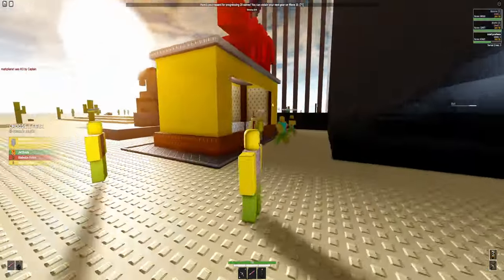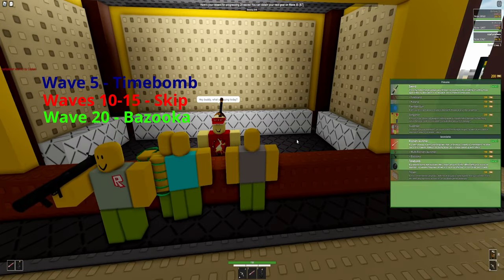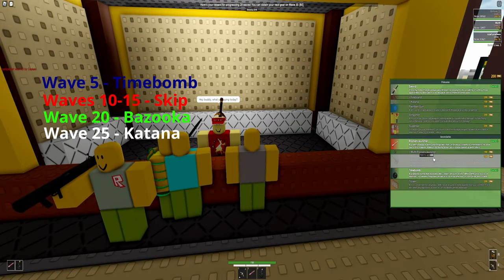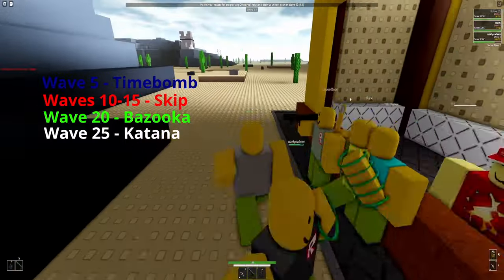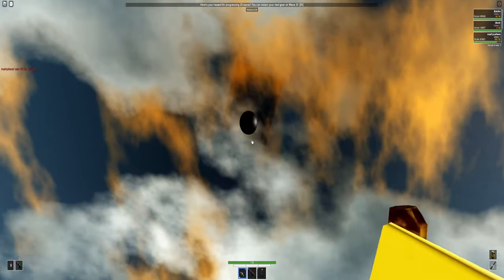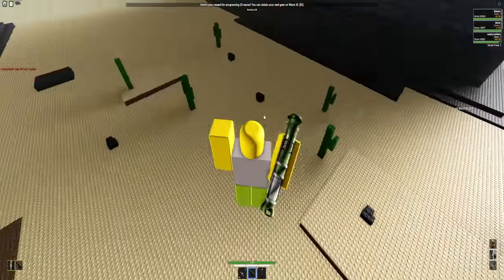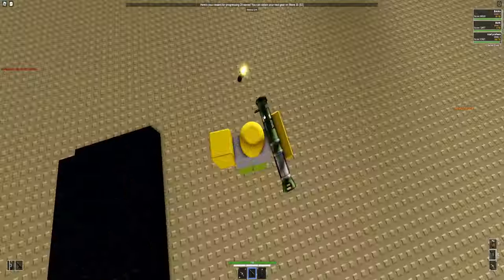My full progression for this loadout is to first buy the time bomb at wave 5, and then buy the bazooka at wave 20. Wave 25 gives you another 100 ticks to then buy the katana. The bazooka is extremely strong because you're only limited by the time bomb's cooldown, and you can rocket jump yourself away from danger. The katana takes up the rest of your ticks for the run, and the lifesteal and increased fire rate are very useful.